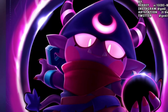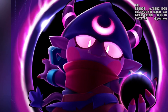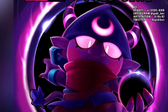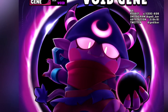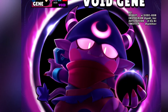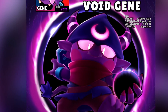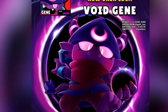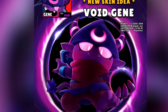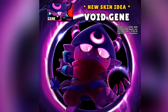Over here we've got Void Jean — you'll probably recognize him from the thumbnail — and he's definitely, without a doubt, my favorite from this list. They managed to make cute little Jean into a total badass coming out of the portal and throwing these little magic balls. I don't even know what they are, but they look absolutely awesome. He's got some cool horns and some glowy eyes, and it just looks great. There's nothing more I gotta say, it looks awesome.